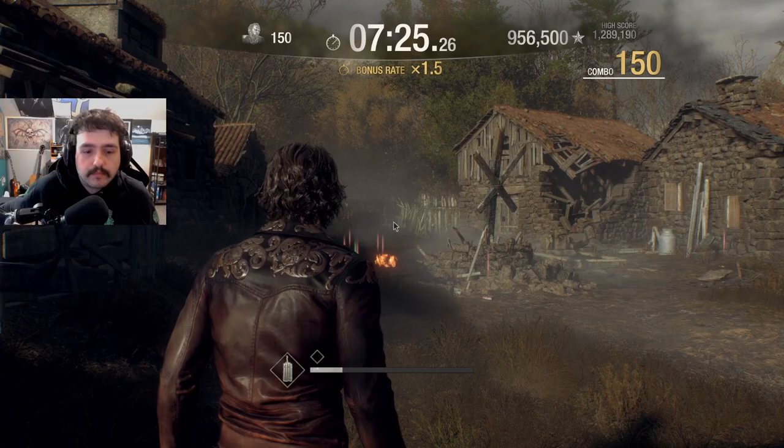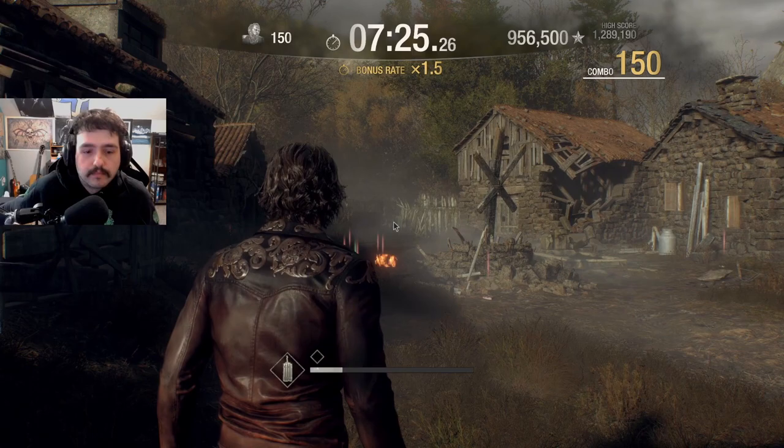Right at the end, almost lost the combo, but we didn't. Even if we would have lost the combo right at the end, we would have gotten the score anyway — we ended up with a high enough time bonus where that combo would have sucked to lose, but we would have gotten it one way or the other. So that's Luis on Village. Stay tuned for Castle and Island following next. Until next time.